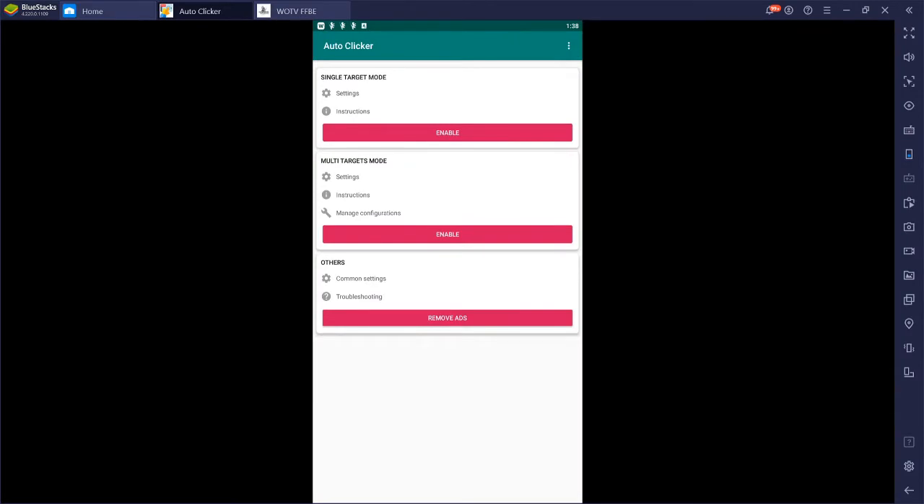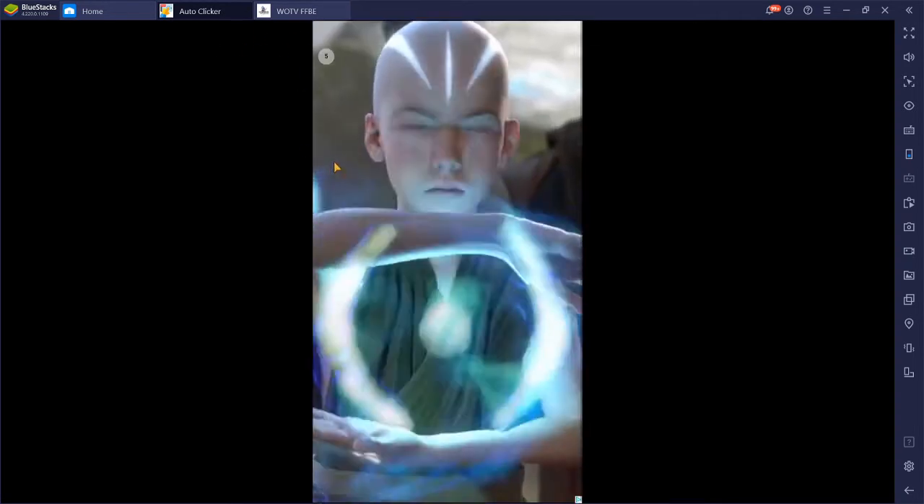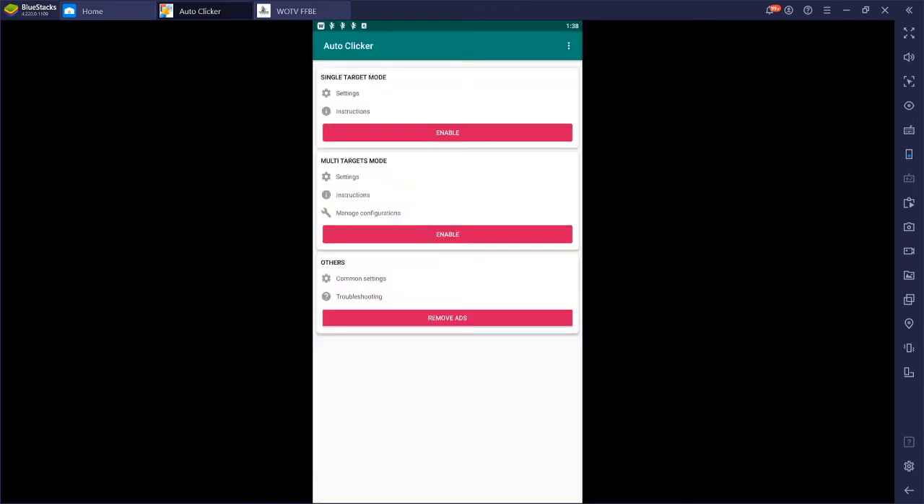Hello everybody, Jukes here. If you have not done so already, install auto clicker — link is in the description. We'll be using multi-target mode. Before we begin, under Others and the Common Settings, click this option — it has to be disabled. You can decrease the target size if you wish; that's totally preference up to you. You can also decrease the controller bar size.